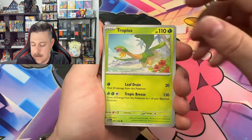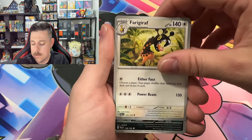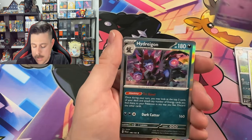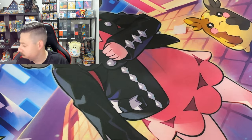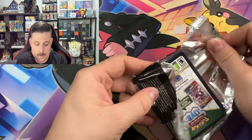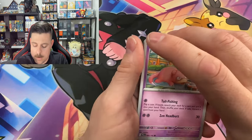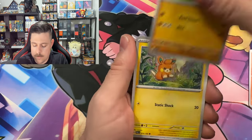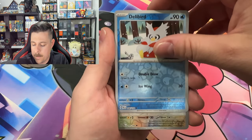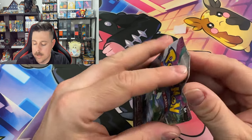Tropius, Dunsparce, Hoppip, Paldean Wooper, Saguaro, that thing again — not sure what it is — Zweilous, Brambleghast. Jigglypuff reverse and a Hydreigon. After this it's looking like two packs left on the left side, then we'll start tearing through the right. Let's see if there's an Iono secret rare hiding in here. Rockruff, Palafin, Pupitar, Flamigo — skipped — Bombardier, Delibird, Corviknight, and an Abomasnow.